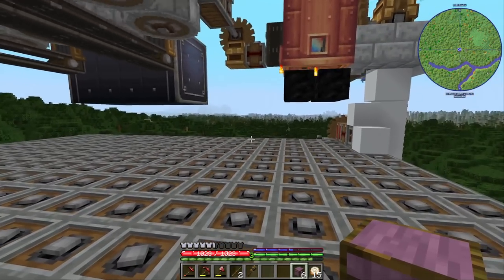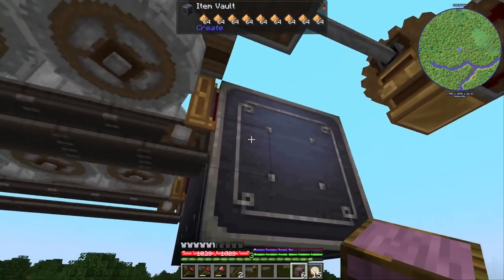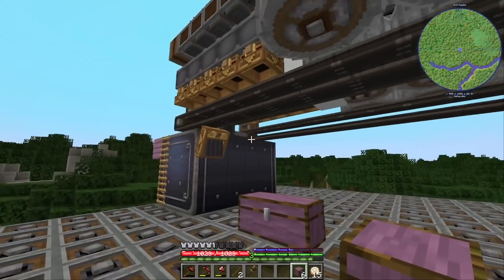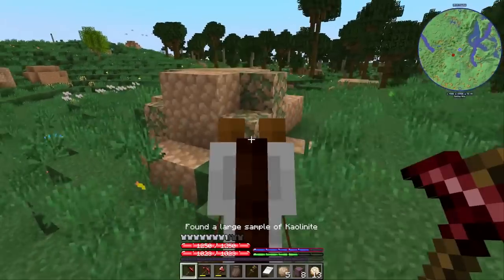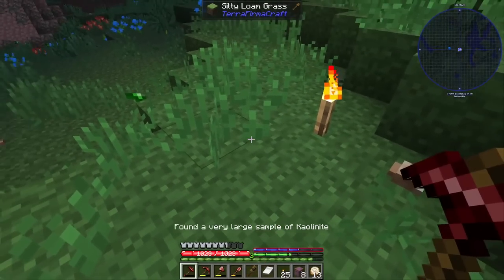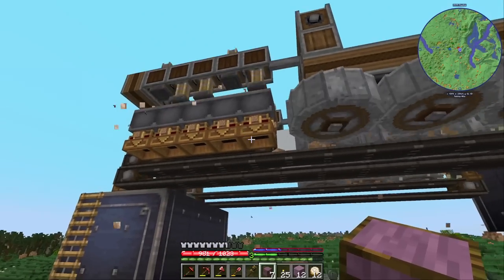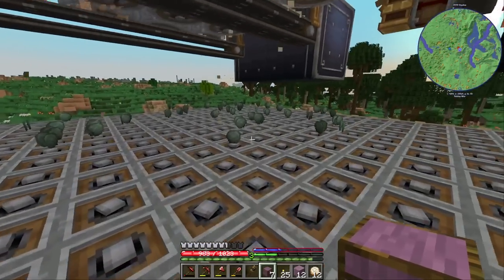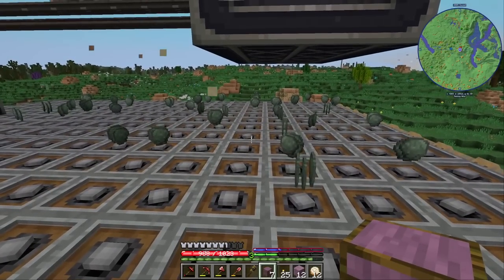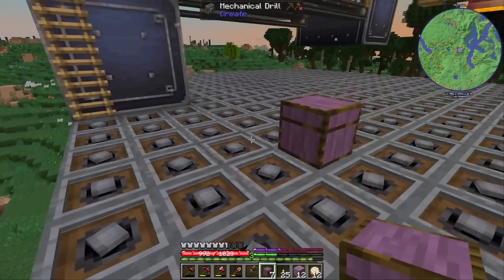Unfortunately I didn't even bring any glue, so I can't just attach the chest to the whole contraption. What I can maybe do is try to put it into the item vault — just gotta climb up there and insert it with a funnel. There's another sample of kaolinite nearby, and this one should also be rather easy since only a very low number of blocks are here, but it says very large, so this definitely is the center. The machine is already back up and I'm processing the claystone first.